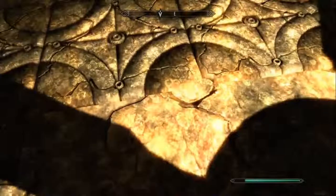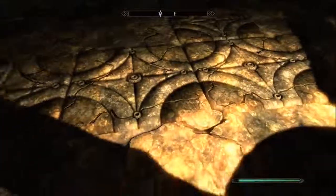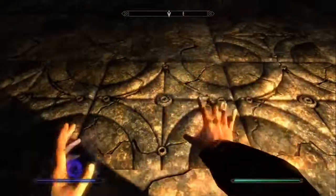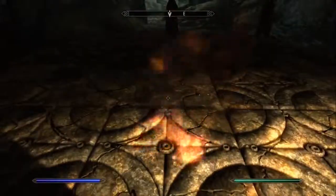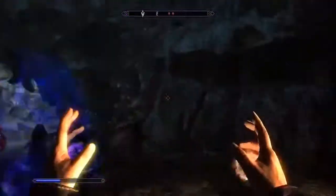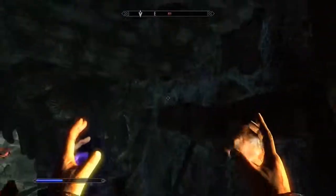You have to be careful along here — a lot of these are pressure plates, you can see all of them, and fire comes out of them. Don't make too much noise either because spiders will come out, and you can see at the top right of this room they will continue to walk out.